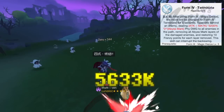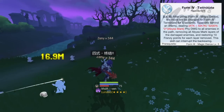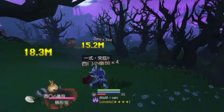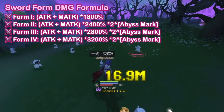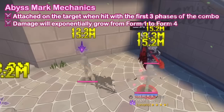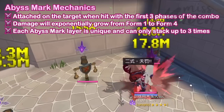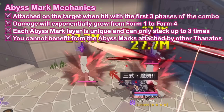For the 4th and final form, Thanatos teleports behind an enemy, dealing physical damage to all enemies in the path, removing all Abyss Mark layers and restoring 10 Frenzy points for each layer removed. With the star rune, its damage can significantly increase if it only hits 1 unit. The damage calculation utilizes both physical and magic attack and is exponentially increased based on the layers of Abyss Mark on the target. Abyss Mark is a debuff attached on the target when hit with the first 3 phases of the combo. Thus, the damage will exponentially grow from Form 1 to Form 4. Based on the damage formula, Form 4 will hit the hardest since at this point you've already stacked 3 Abyss Marks on all enemies, which will raise your damage by 8 times. Take note that you cannot benefit from the Abyss Marks attached by other Thanatos.